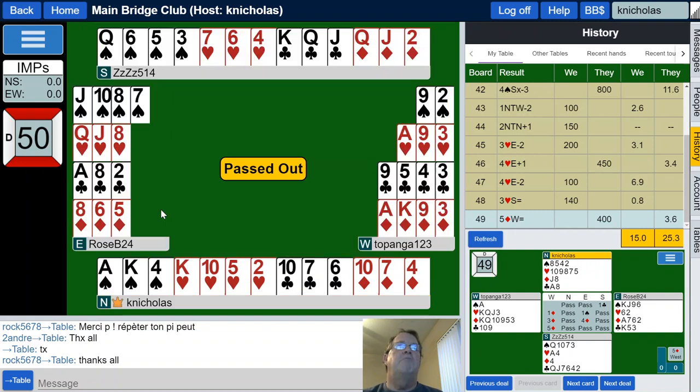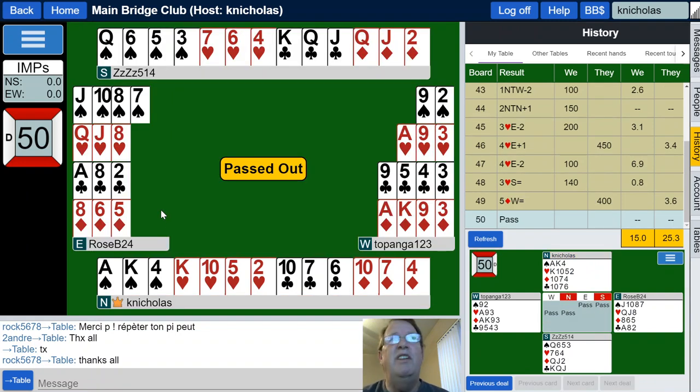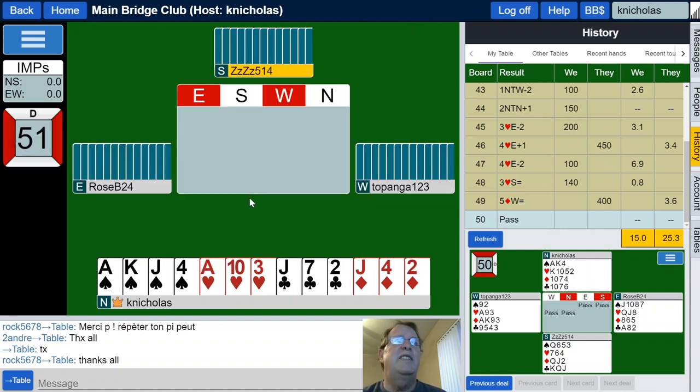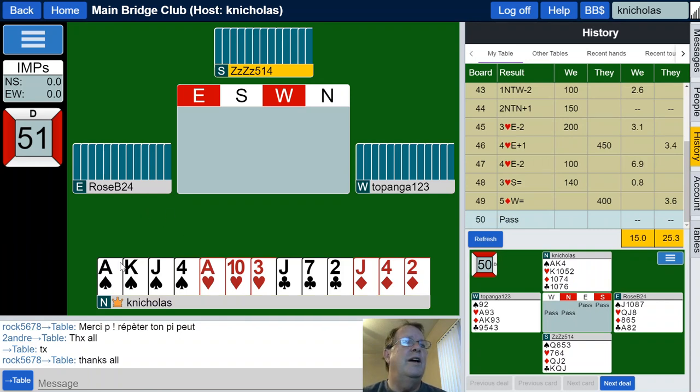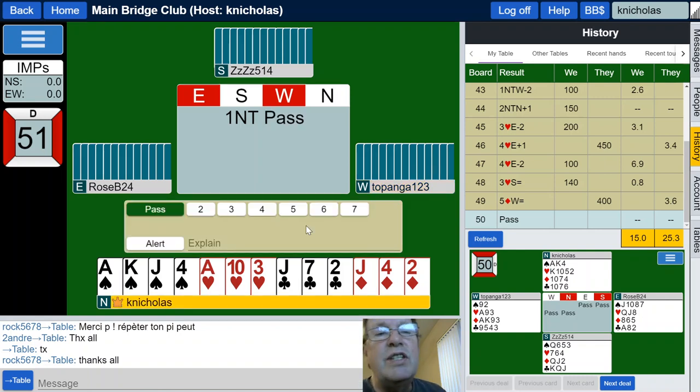I've got 10 points — I'm passing. Let's play one more hand. Everybody passed that one out. Okay, what do we have now? 12, 13, 14 high card points. We are in the minimum opening. Partner has 15, 217. We have 14 — 31 total possible, 29 to 31 between the partnership.